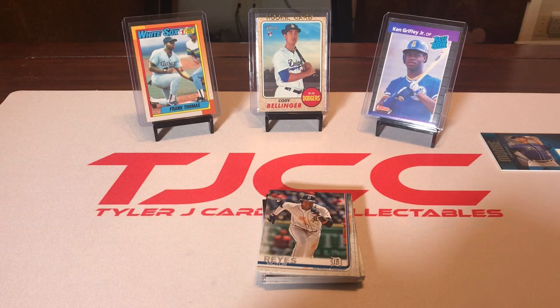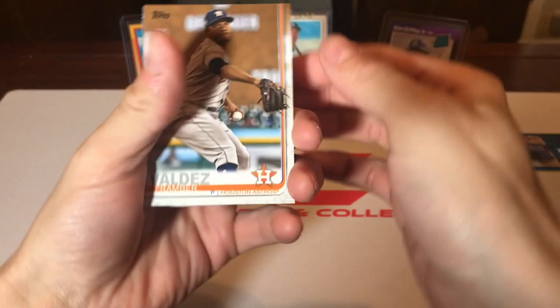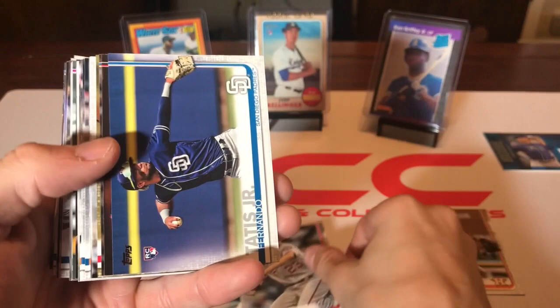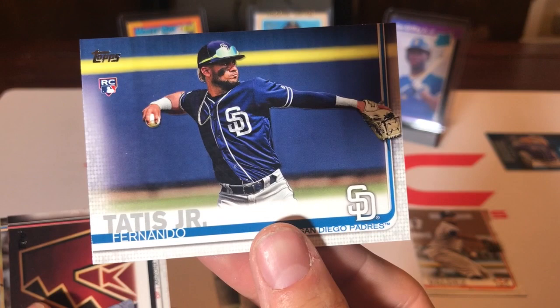Still trying to plan my update week — I'm going to do a week straight of Update breaks starting with 2012 all the way up to 2019, skipping 2016 because that year is really not a good year. We got a Framber Valdez rookie card, and there's the Fernando Tatis Jr. rookie card — that's probably our best rookie card so far, it's a great one.